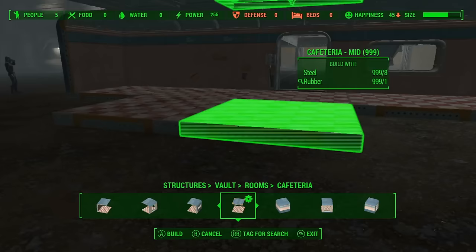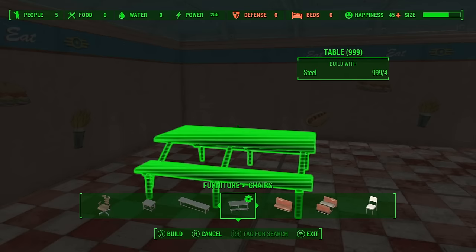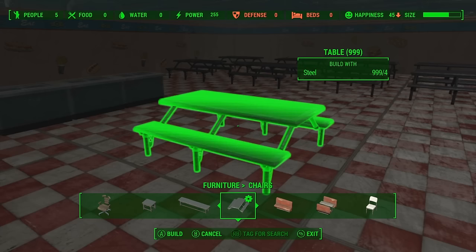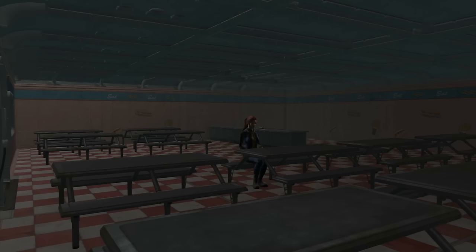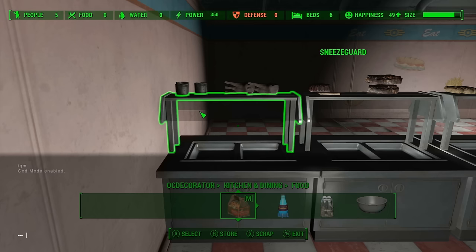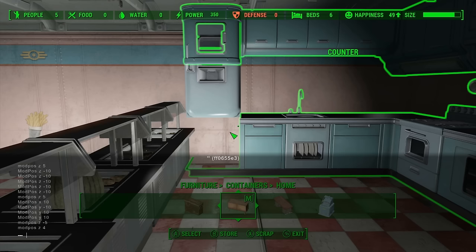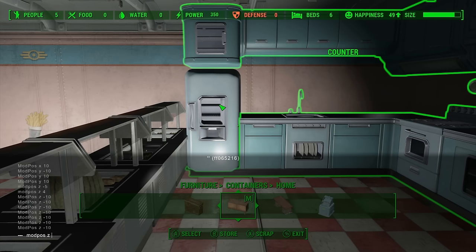Now we need a cafeteria, because how are we going to generate power from our settlers if they have no energy in the first place? So we're going to make a pretty large cafeteria area with lots of decorations and lots of room for people to sit down and have their food. We're going to have a kitchen area with a serving buffet table, as well as double benches to get as many bums on seats as possible and feed as many survivors as we can. It's probably one of the biggest rooms in the vault, and we really need that space to get some of the cool decorations from OC Decorator. As you add more and more decorations, they start to look far more convincing with the variety of stuff available for kitchens with Fallout 4 mods.